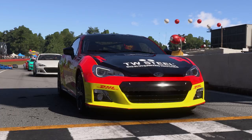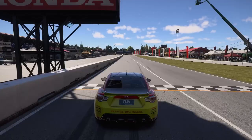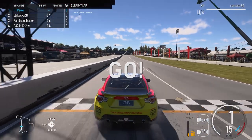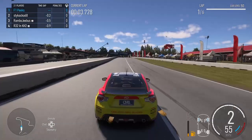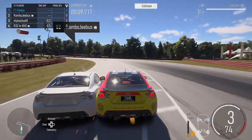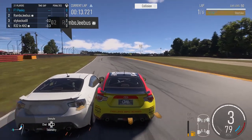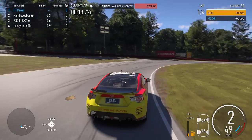Hello everyone and welcome back to another Forza video. We are at Mid Ohio for the Subaru spec series. We are starting on pole and this race was full of lots of battles for P1. The front four are all going to battle for the next six laps for first position. Straight from the off we all cut the first corner, and for some reason Turn 10 hasn't been coded the same, but you can cut the first corner at Mid Ohio without getting a penalty.